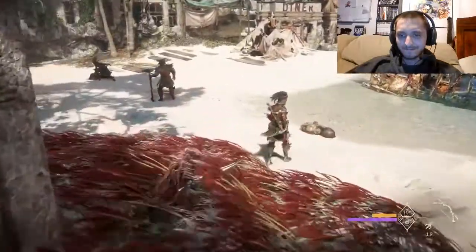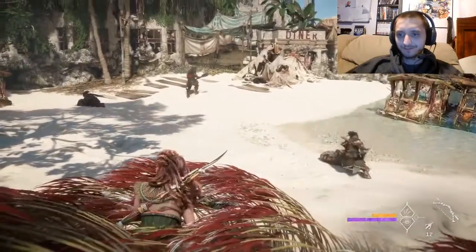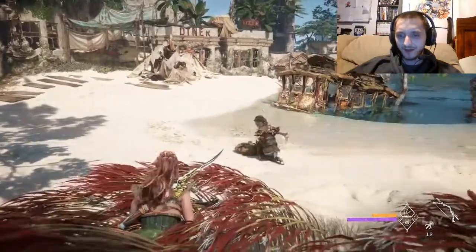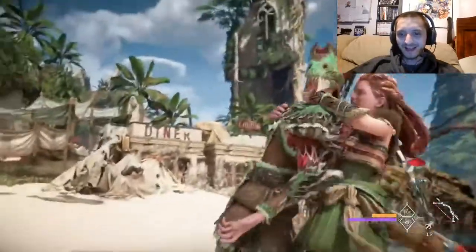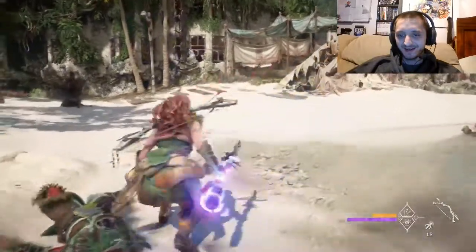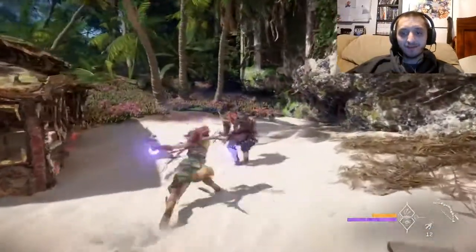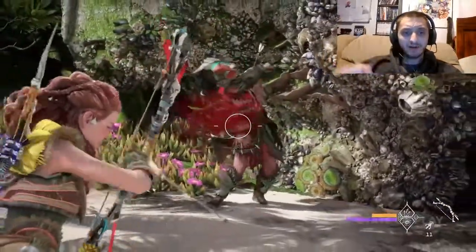Let's see some actual combat here, see how she gets out of the situation. This must be Erend's camp — raiders made short work of it. She's going in for the stealth attack right in the back. I like how the music kicks in right when you go for the kill. The combat feels very much like the first game, but now we have a little bit of slowdown when you pull the bow back.